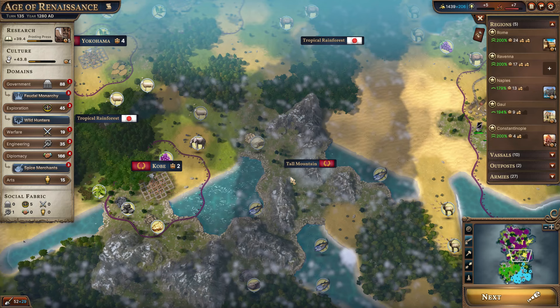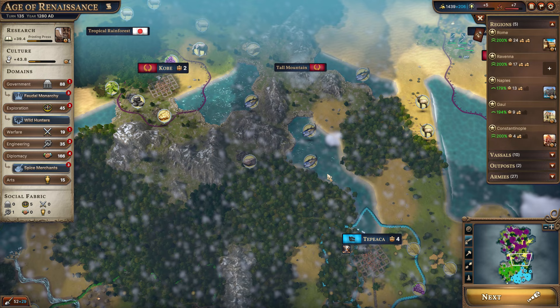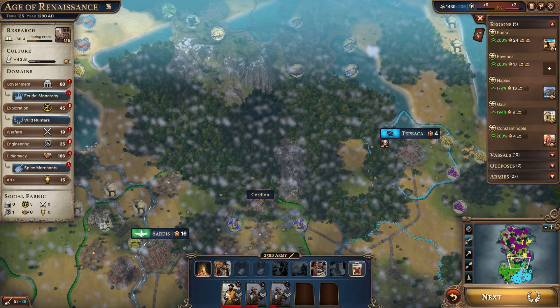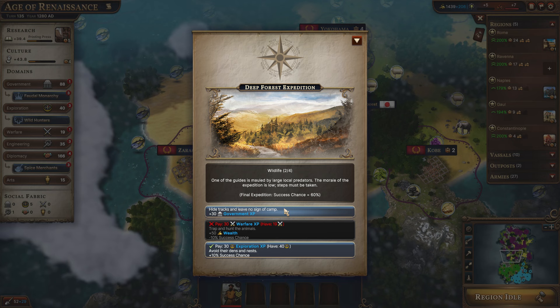This is the conclusion for the mountain expedition — 70% chance of success. A ton of engineering XP with knowledge. And we failed — of course we did. Now we need to send somebody else over there. We got this guy here — he's the closest. I'm not going to spawn another one right now because we have other ones coming from the south that won't have anything to do. I'll have to take a look at who's the closest one next turn.